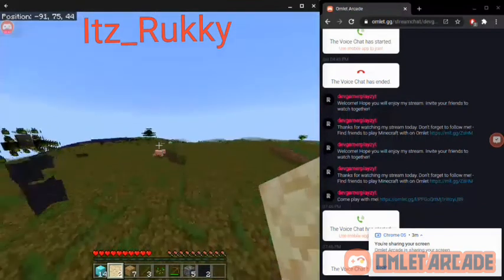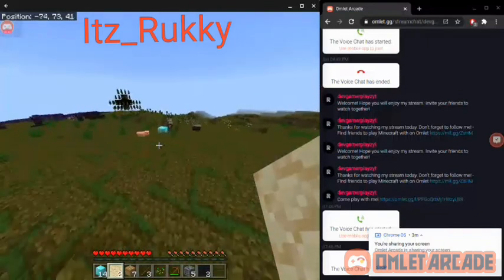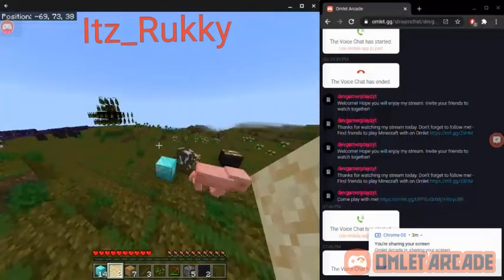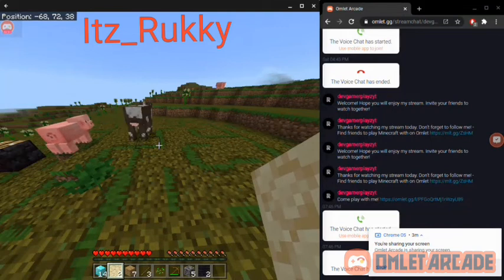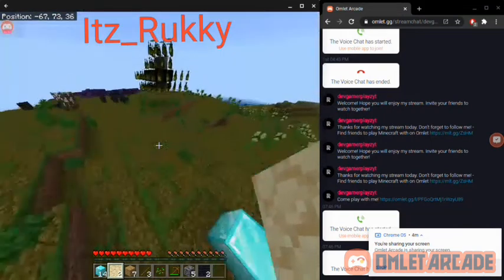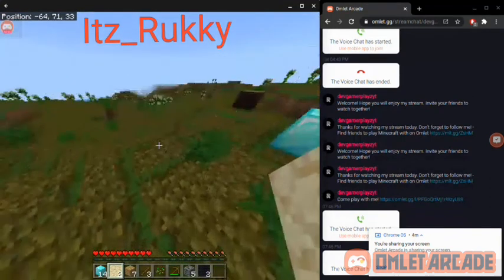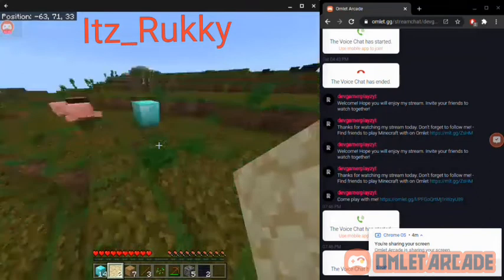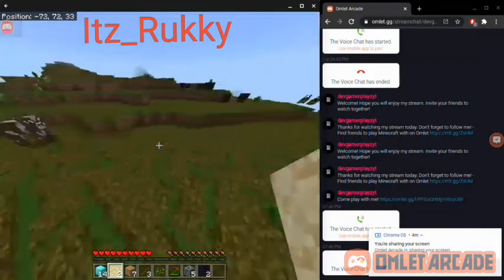So yeah, my goal here is just to get diamonds and I pretty much achieved that goal. So let's do something else. In this challenge I can't touch the color black, and there's really not anything black around here, so let's look for something black and start ignoring it.